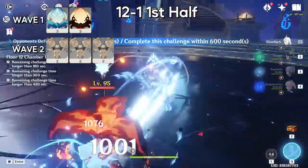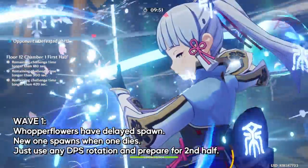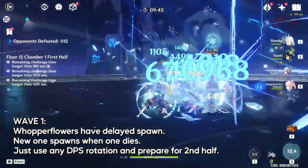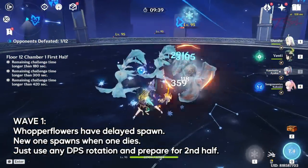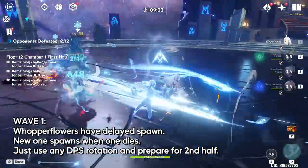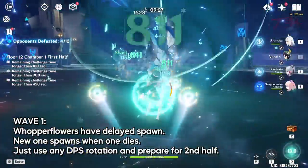12-1 first half. Six Whopperflowers followed by six constructs. Nothing special here — just go after one of them and the other will teleport onto you, or you can group them up with anemo. When one dies, the next one will spawn right away instead of waiting. Just keep doing your DPS rotation until they are all dead. Relax and rest up for the very annoying second half.